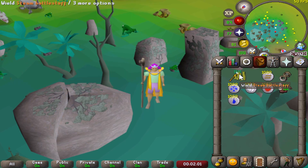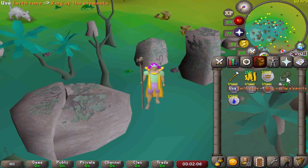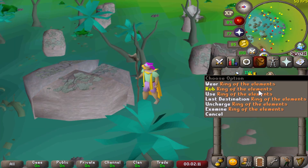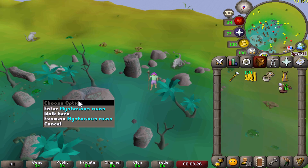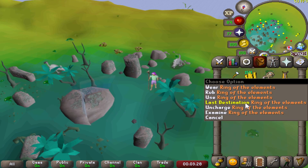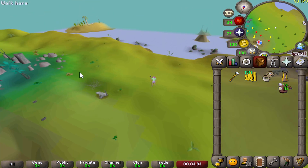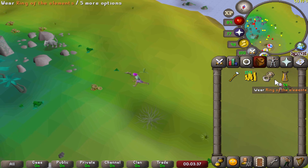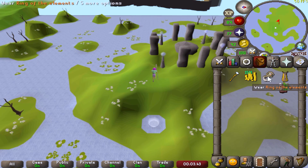All in all it cost me about two and a bit mil to afford. I believe you just use a thousand of each elemental rune on this, so I'm going to put a thousand in there - that's it charged. With the ring of the elements charged I'm actually able to teleport straight to the water altar by clicking last destination, and it plants us all the way out here. And then obviously after we craft our runes you can use the crafting cape to teleport back.